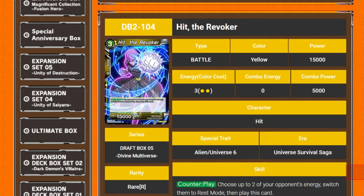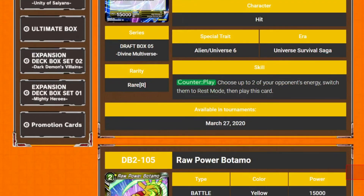Next we've got Hit the Revoke. It's a 3 drop, 15k, 2 being yellow, and it's counter play. Choose up to 2 of your opponent's energy, switch them to rest mode, then play this card. Ew — not bad.